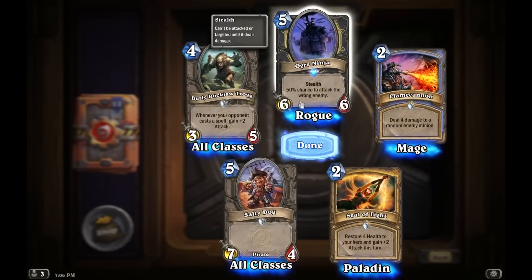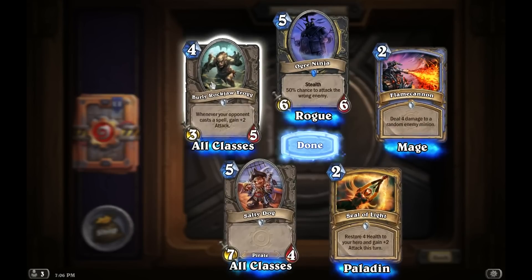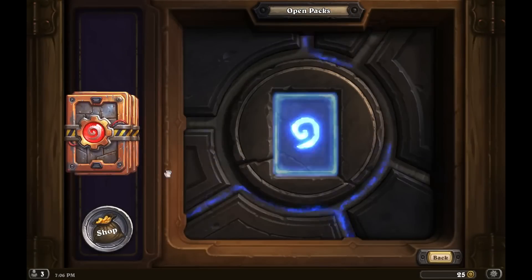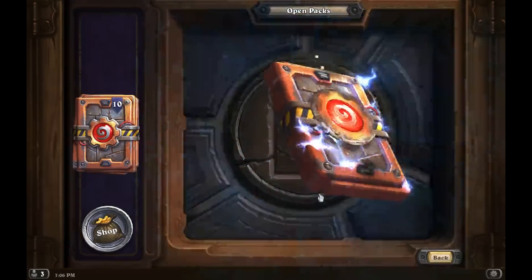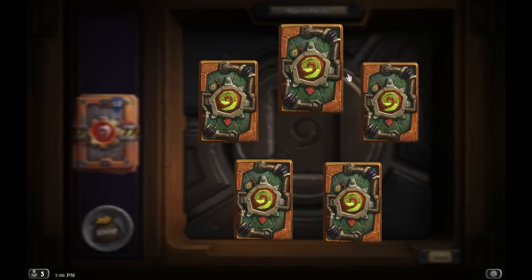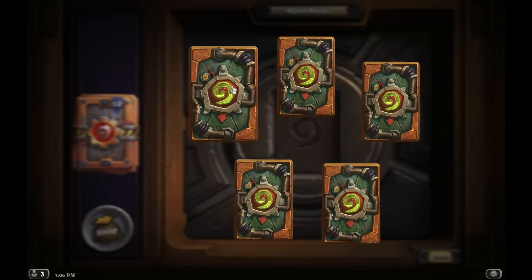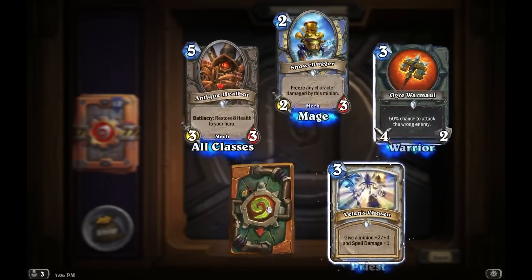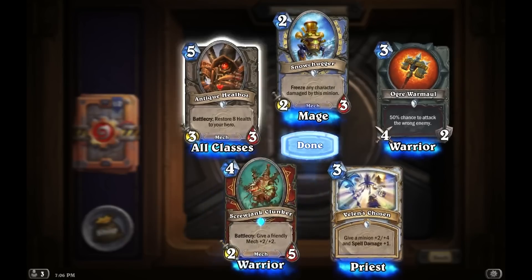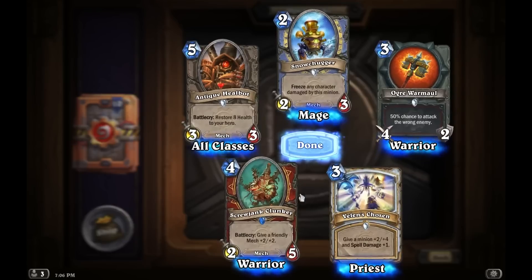Another Ogre Ninja, another Seal of Light — done with that one. For anybody who isn't familiar with Hearthstone, you can only have two of one type of card — a rare and epic. And for Legendary, you can only have one of a Legendary in a deck. So that's basically what I mean when I say dust — you can break these things down and make new cards with the dust that you get from them.